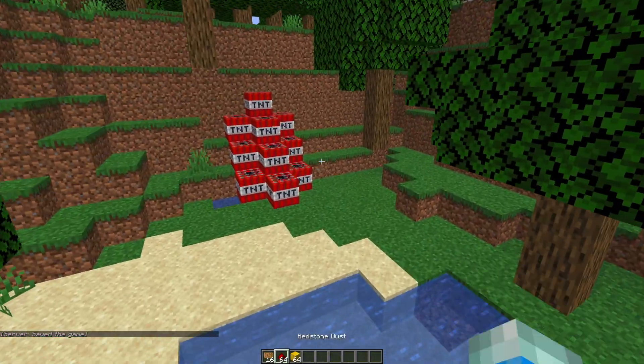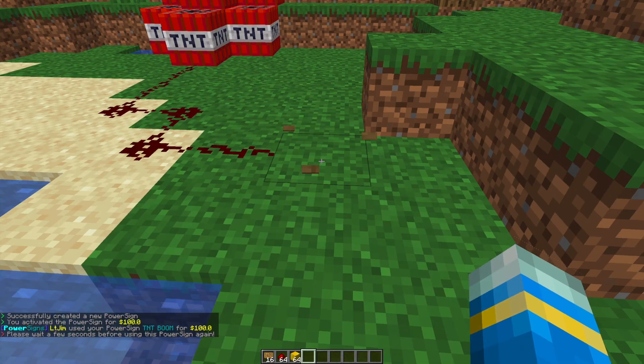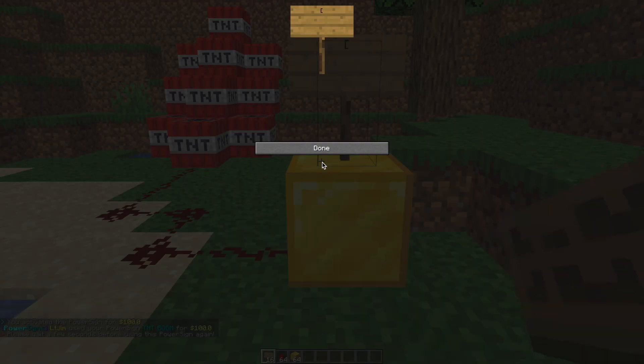Let's go ahead and create one of our own. I've got some TNT over here and we're going to set up a redstone trail. We want to make sure we put a block below the sign so it actually powers it. On the sign, we put 'signal' in square brackets on the first line.